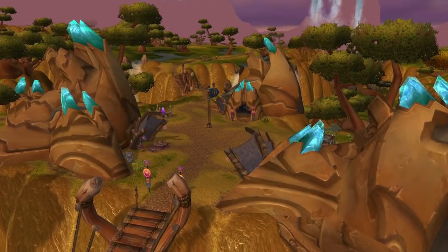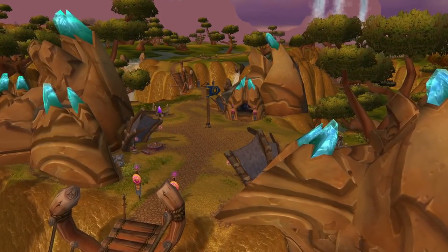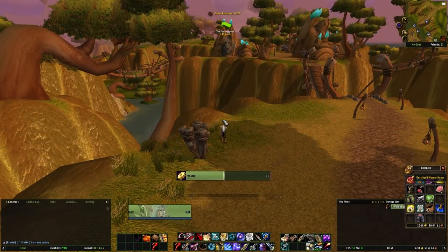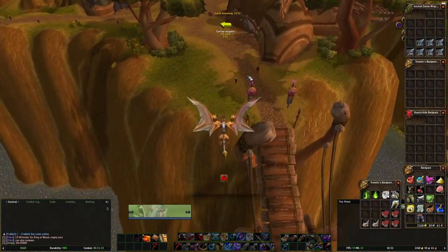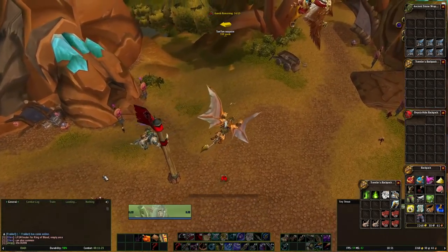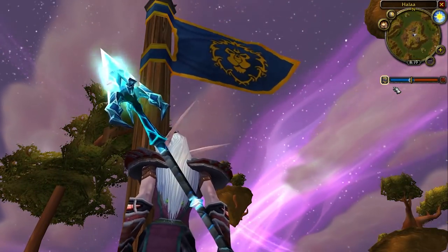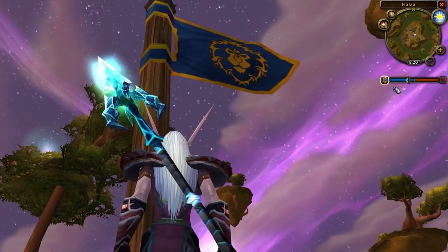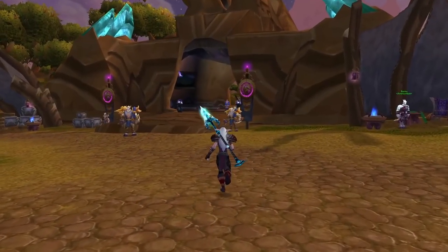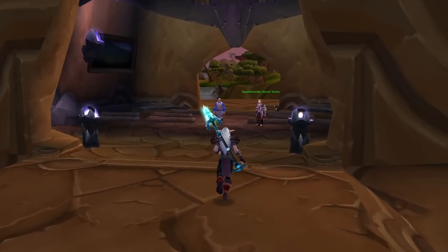Finally, Nagrand offers the Battle for Halaa. This is a bigger endeavor than the other three, taking more time and having slightly more objectives. If the opposite faction controls Halaa, you'll have to kill a bunch of guards with a ton of HP. To help with this, you'll be offered fire bombs and you'll be able to fly wyverns placed around Halaa to bomb the guards from above. Once all guards are dead, you can finally start capturing the town itself, which takes a very long time and you'll definitely need other players to help. After you capture the town, a bunch of NPCs and vendors will appear and you'll be able to buy some quite decent items, especially useful while leveling.